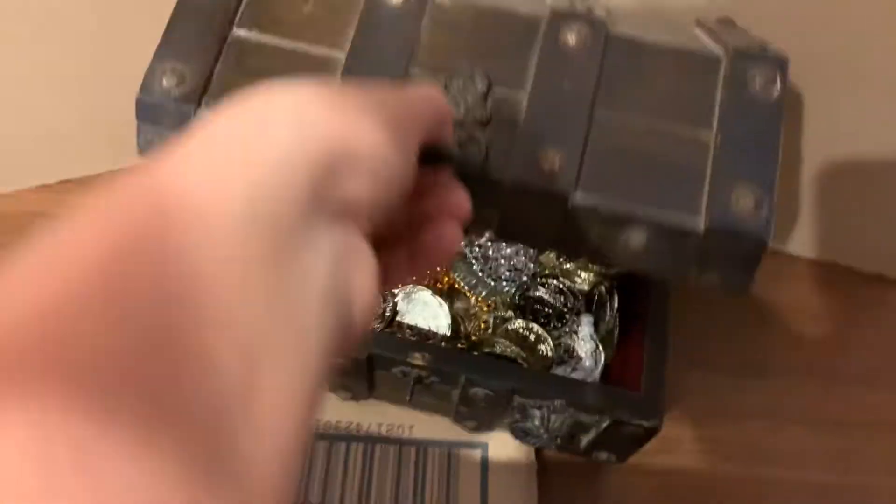If you guys want to see a part two where I make the parts for the living room and stuff, smash that like button. So right here we got the door — it's triple security. Look how thick that is, about three inches thick. Then we got another door right here to keep the dogs out.